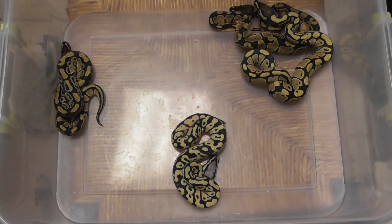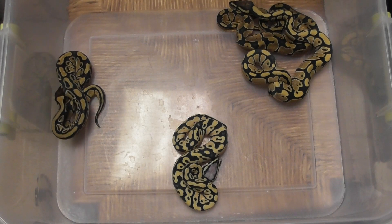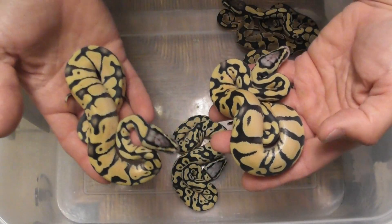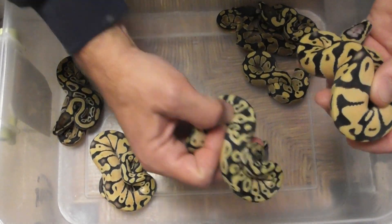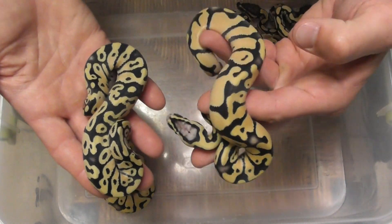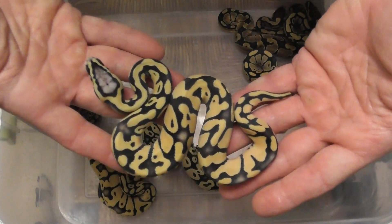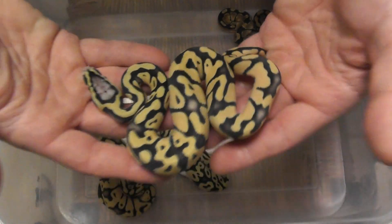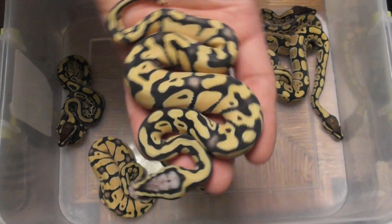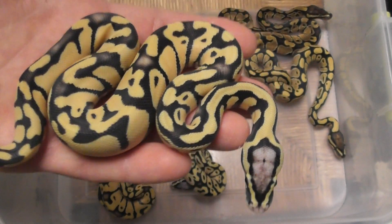Moving on. The last two were both pastel enchi desert ghosts — same thing you just saw, but with enchi on top. Here's a side-by-side comparison. It's got the more reduced pattern. Look at how clean it is — just amazing. Unfortunately, these are all boys, so good for whoever wants one of these. They all have a coin flip's chance of being het clown and het hypo. But even without that, this is a pastel enchi desert ghost — pretty awesome.